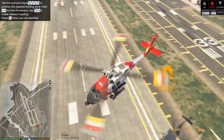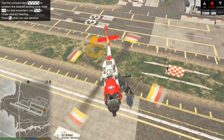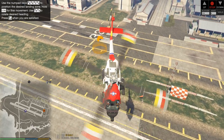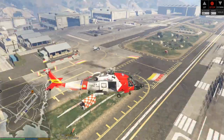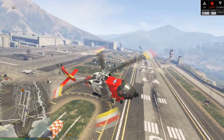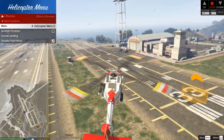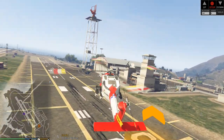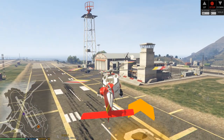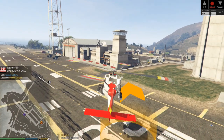He keeps turning, so every time he turns it changes the direction of the way that you are going. I am going to have him land right over there. Once you got it where you want it, hit Enter. And then he is going to land right there. Right there — Vessel on Fire. That'd be fire callouts and your fire boat right there.